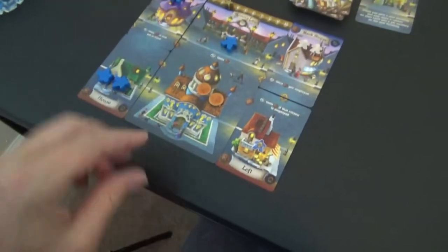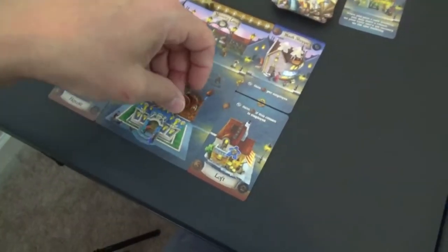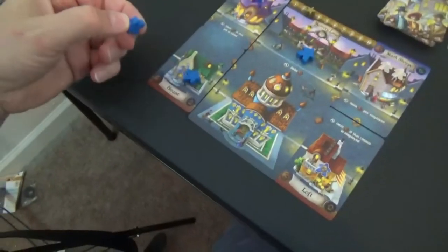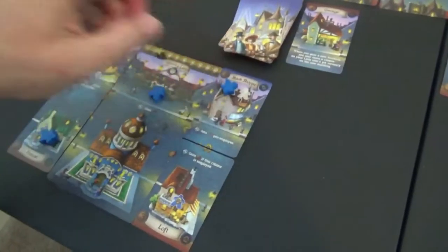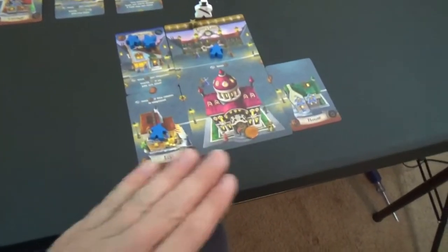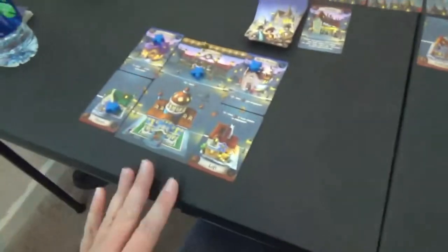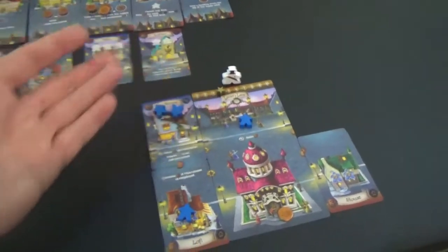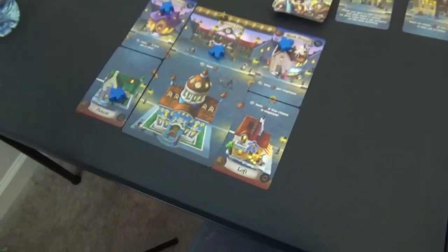Now it goes back to this player and they would like to do the same thing. They're going to spend two coins right to there and employ one person up to here, and that does free up a star. So now it is four to four. This player has no money, nothing to sweat over there, so they're just going to pass. This player doesn't have any money either, so they pass as well.